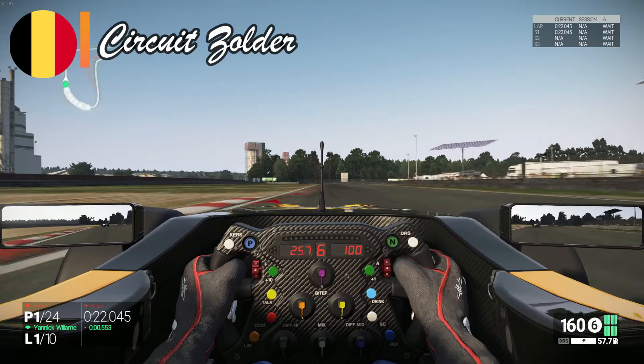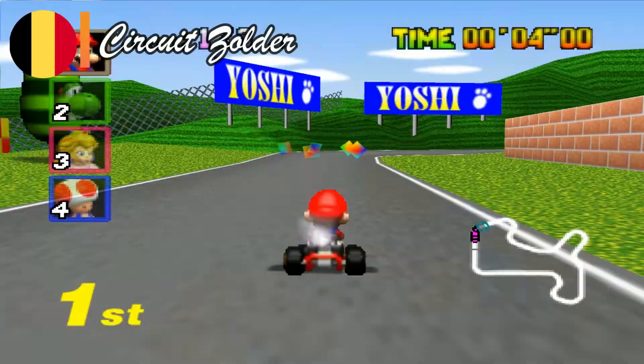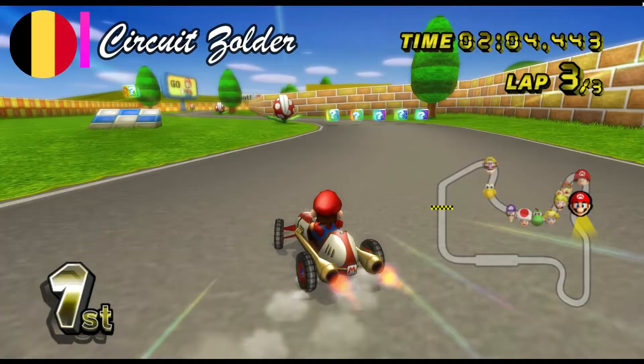Nearby Belgium also hosted its Grand Prix at a different location than today's Spa — more specifically in Flanders, at Zolder. The wind-turbine-decorated track is fairly simply shaped, even if its multiple chicanes can give quite surprising overtaking opportunities. A Mario race track from the Nintendo 64 can serve as a valid counterpart. Both tracks are simply formed but have hidden complexity when it comes to surprising your rivals.